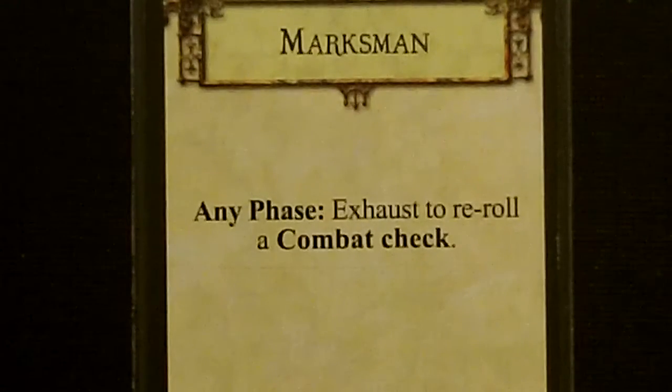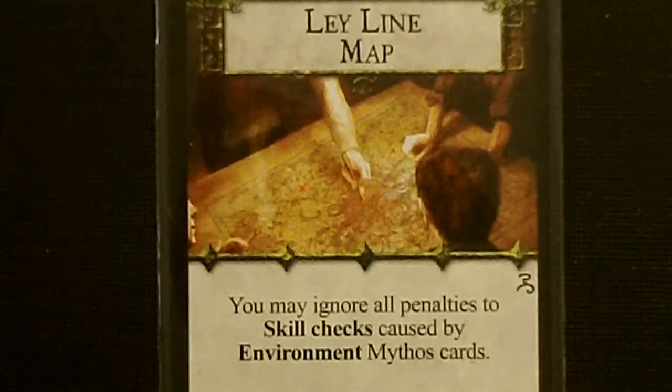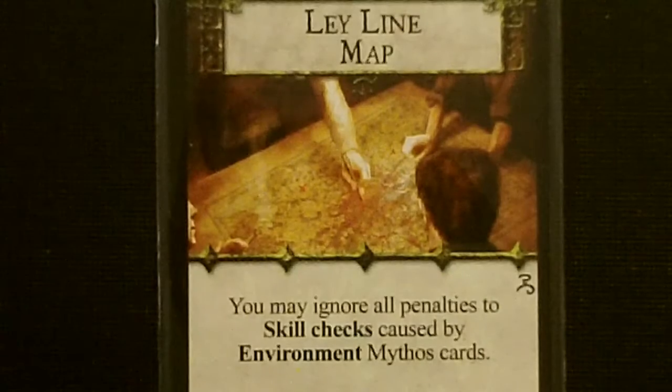She begins the game with one random skill, one spell, one unique item, and two common items. For her skill, we got the Marksman skill — during any phase, you can exhaust to reroll a combat check. For her first common item, we drew another Ley Line Map. You may ignore all penalties to skill checks caused by environment mythos cards.